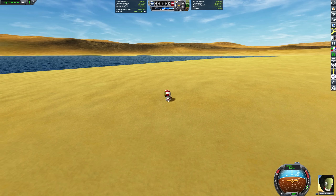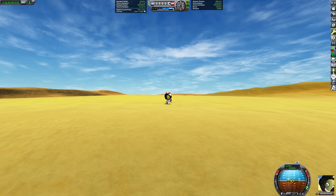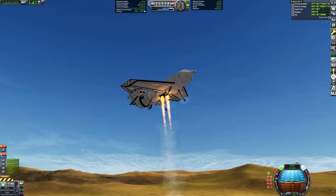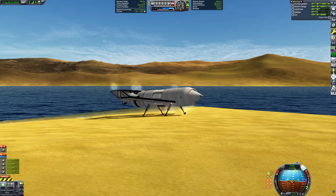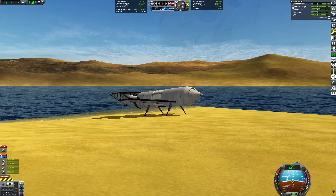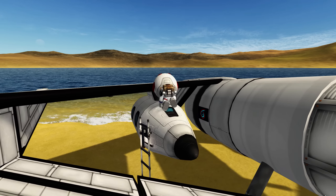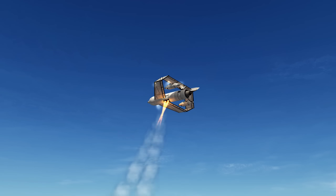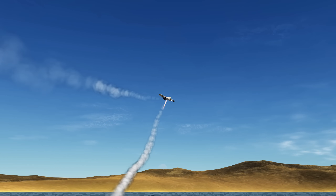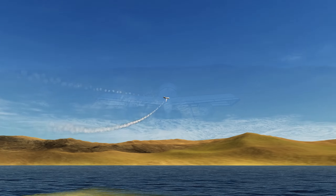After parachuting down into this nice oasis in the desert, we have officially finished the mission. We have taken a Kerbal from the surface of Kerbin to Minmus and back using only the power of decouplers. Thank you so much for watching. I had a ton of fun with this one, and I'm looking forward to doing more shenanigans with decouplers in the future. I hope you enjoyed this mission as much as I enjoyed making it. I'll see you in the next one.